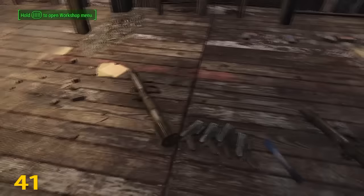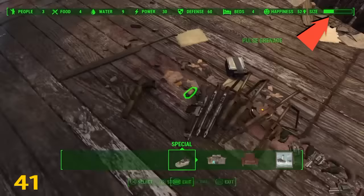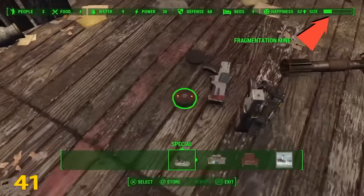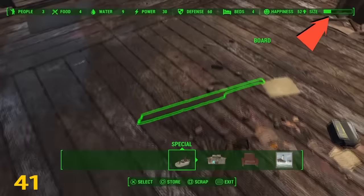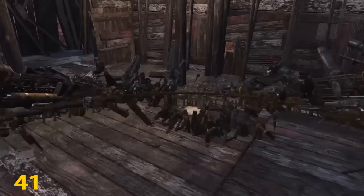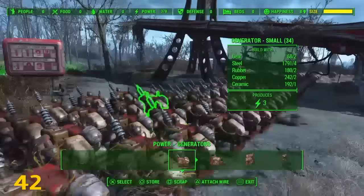By dropping large quantities of guns in your settlement, you can switch to your build menu and start storing the weapons — you'll notice the size limit will actually decrease. I recommend doing this with weapons you have a lot of. Don't drop every gun at once or things can go badly. The more complex an object is, the more space it's going to take up in your size limit.